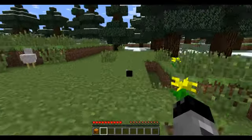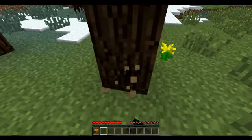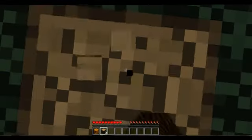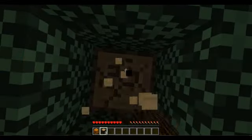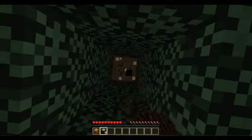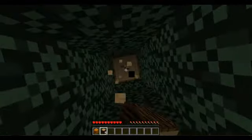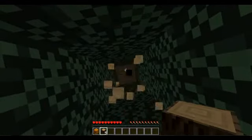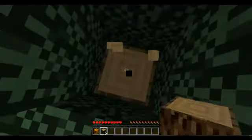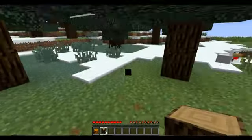Right now we obviously don't have any tools, so you can just right-click to punch the trees basically until the blocks are in your hand. You basically do this until you have enough wood, or until sundown when mobs start coming out and you have to go inside. I'm just gonna chop down this last tree.